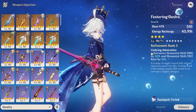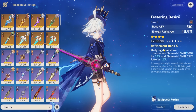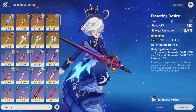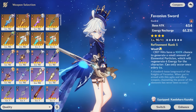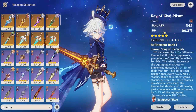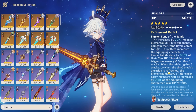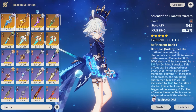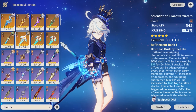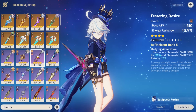A special mention goes to Festering Desire — potentially her best general-use four-star option since you get energy recharge, damage percent, and crit rate, though only veteran players from the event will have it. Another special mention goes to Key of Khaj-Nisut, Nilou's signature weapon, which gives a lot of HP and EM buffs to the team — potentially as relevant as her signature sword in reaction teams that can utilize it well. Generally I'd expect either her signature weapon for five-stars, or Favonius Sword or Festering Desire for four-stars to be her most popular options.